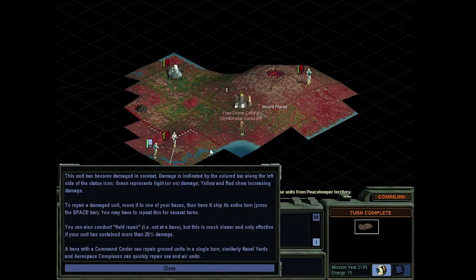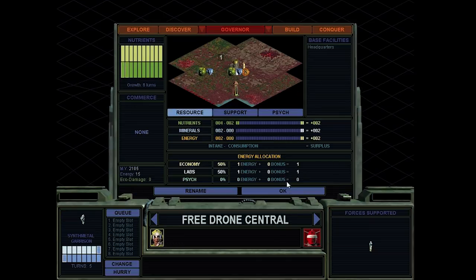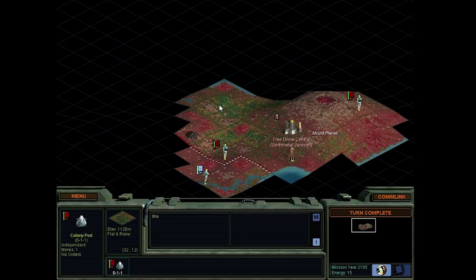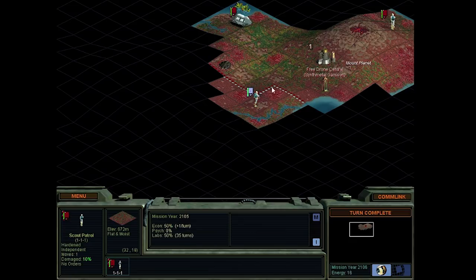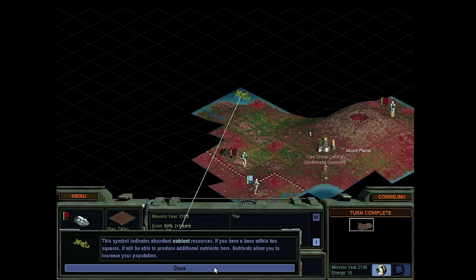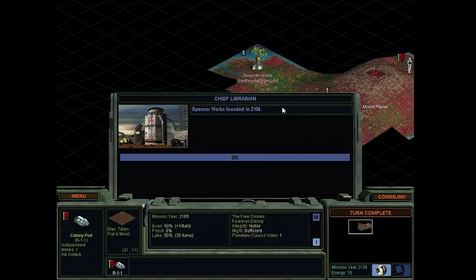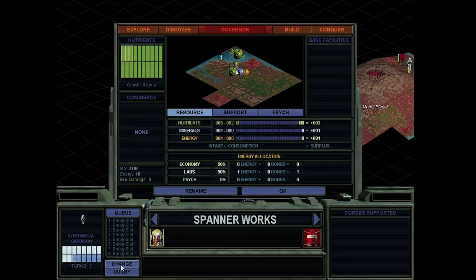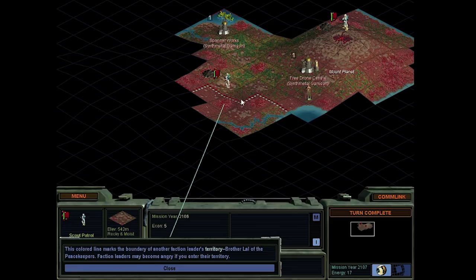We hold life to be sacred, so that gives us access to recycling tanks, which increases nutrient, minerals and energy output of the base square. Treaty of friendship - yeah, sure, we can accept that. This unit was damaged in combat, we should probably heal up a little bit. As for our colony pod, let's say over here - that looks reasonable. Let's settle right here, that's going to be our second base. We'll get a garrison - I don't like leaving bases completely undefended.